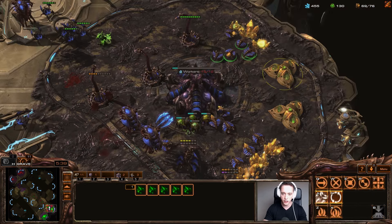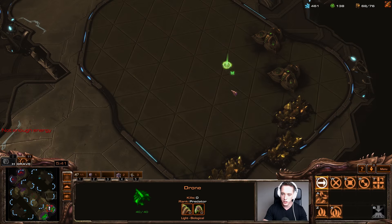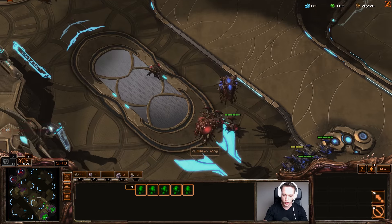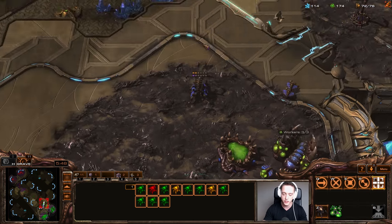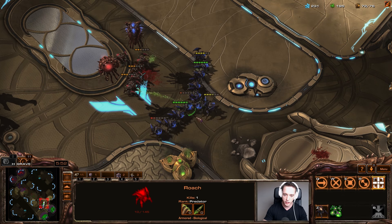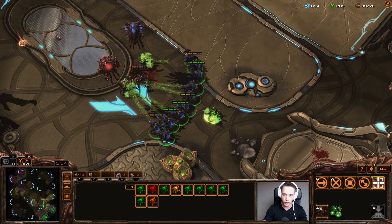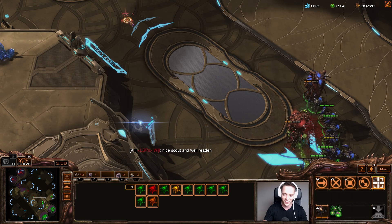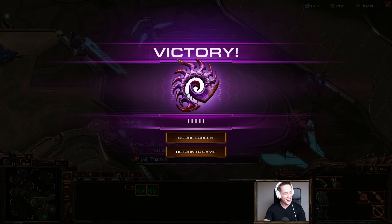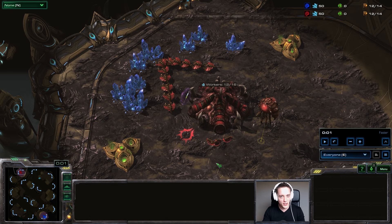Lair is coming in. I'm going to add on two more Gases here as well as the third base, and we're simply going to try our very best to deal some damage. It's important to note he does have plus one attack on these units, which makes them relatively powerful, but we can just simply get the macro advantage. Trying to micro back for just a little bit. My opponent says 'nice scout and well read' — what a nice dude.